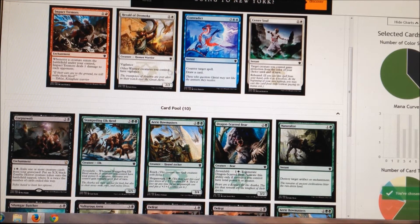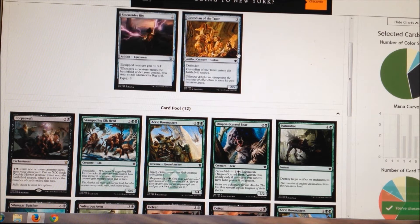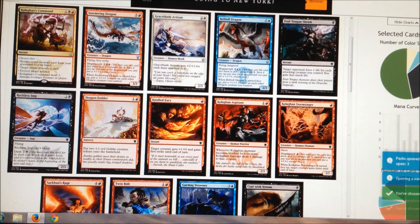So this is gonna be like a constructed deck. I'll take the Herald — best card in the pack probably. Tightening Coils is pretty darn good. Both of these other cards are meh but I'll probably take the Rig. And that wraps up the first pack.